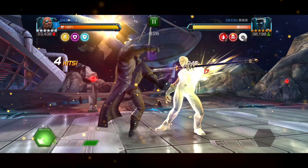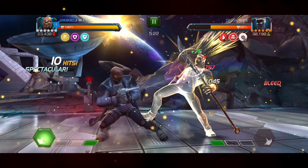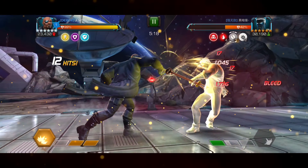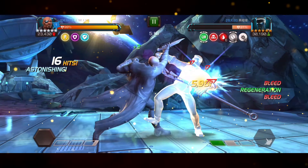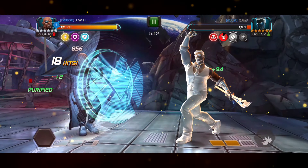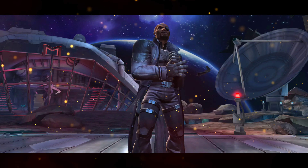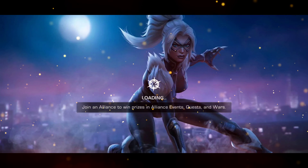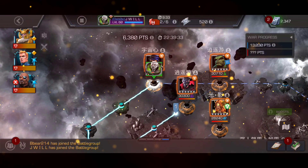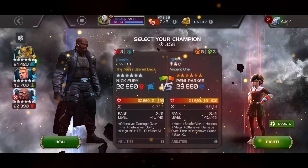Mr. Negative gets some healing on this node. We get a nice intercept and deal massive bleed damage — I run five out of five Deep Wounds. When he throws his special I just hold block because it does inverted controls, but that didn't really come into play. He went down relatively quickly. Pretty simple fight.